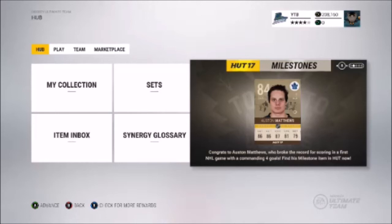Another way that milestone cards could be released is if a player reaches a certain position on the all-time stats leaderboards. Someone like Jagr is currently third in the number of points he has and is closing in on Marc Messier, so you can expect him to get a milestone card when that happens.